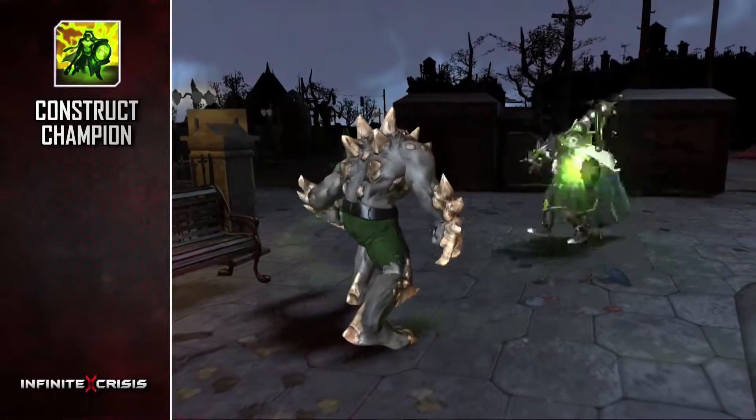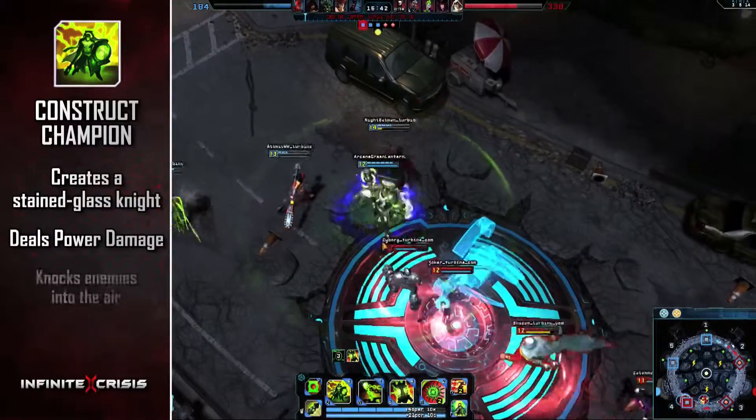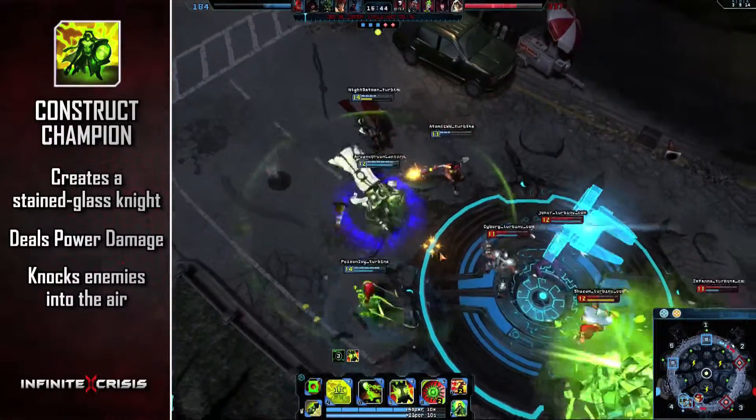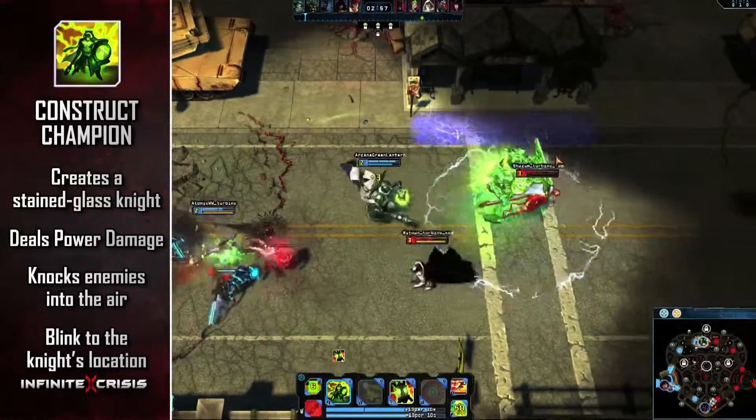Construct Champion creates a Stained Glass Knight that marches forward, deals power damage, and knocks all trampled enemies into the air. When activated a second time, Arcane Green Lantern blinks to the Knight's location and dispels the construct.